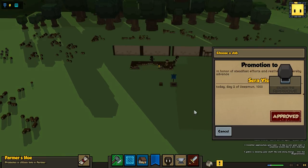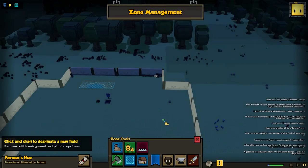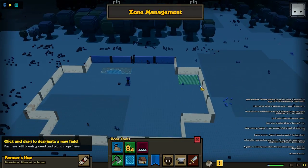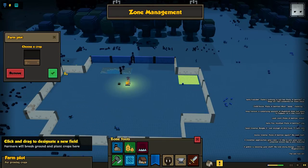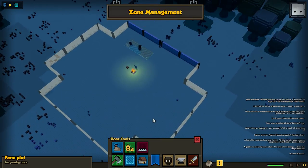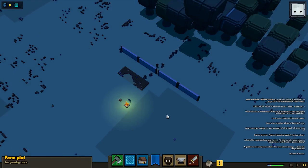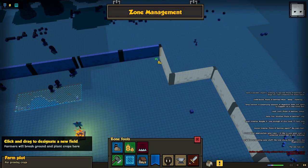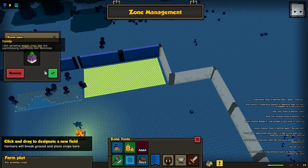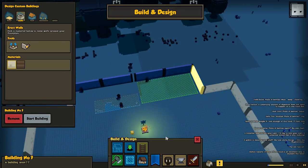A goblin is stealing our stuff — already, come on! Okay, let's set up the farm. I kind of want the farms around the outside, but actually — right down here. The hotkey is F — I'm so smart. I think the farm should be right here, right off the bat. Let's get a nice good crop of turnips going, and that'll be where our first farm is.